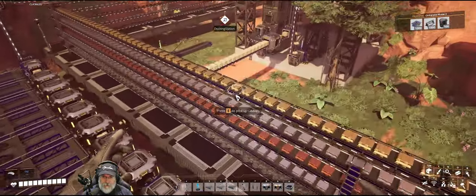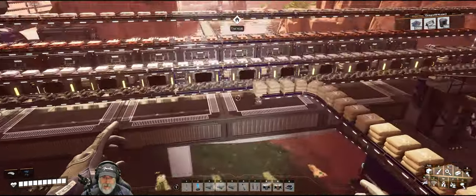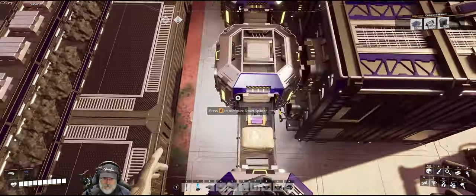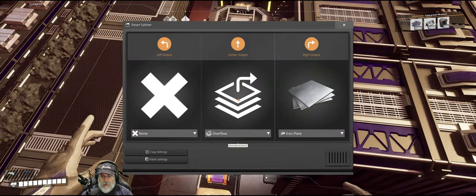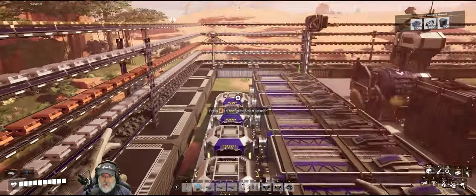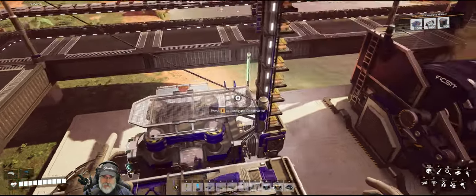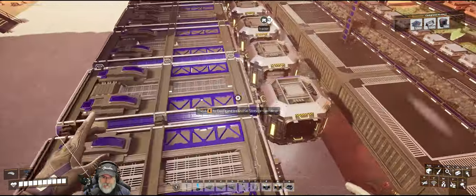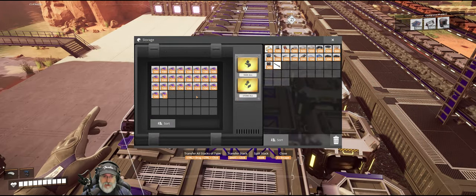I've got a tractor hauling all of our stuff from the original location over to here. Then I have a simple sushi setup with smart splitters — this one is separating out iron plates, this one's separating out rods, screws, wire, etc., all the way down the line. The only one that's not on the smart splitter system is the last one, which is making quick wire for us because we're going to need to make smart splitters for our build.